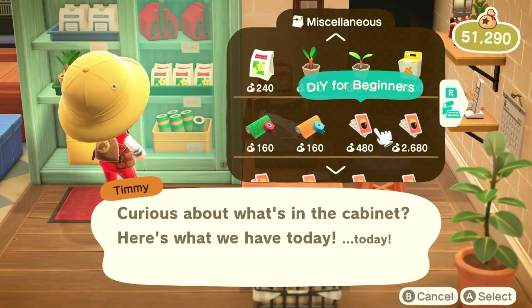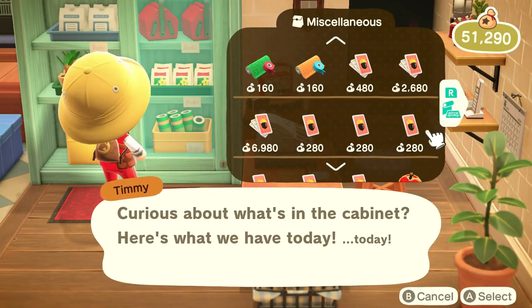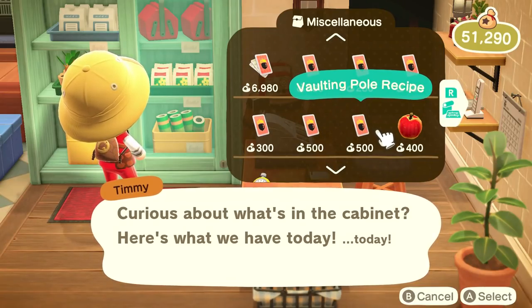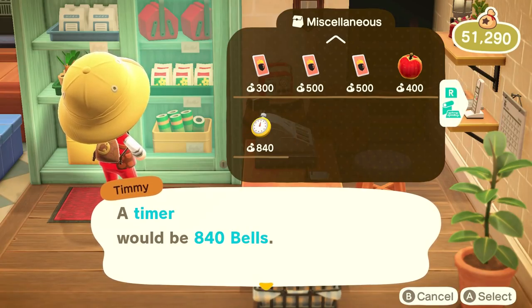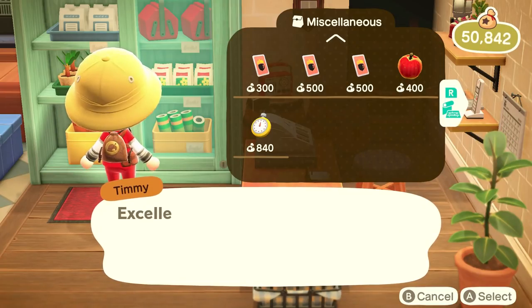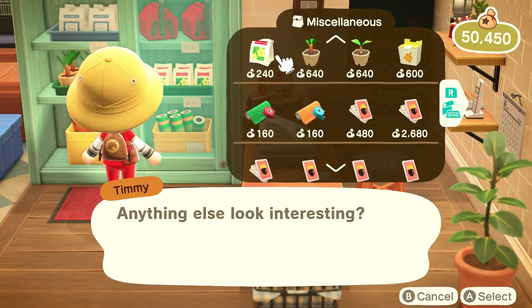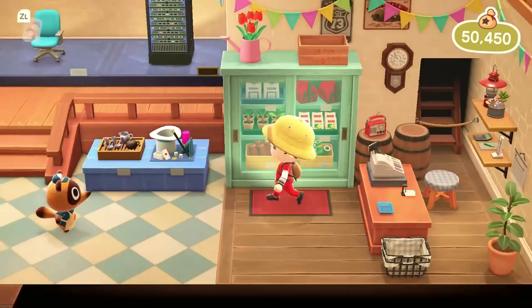They've expanded. We've got pretty much the same flowers, and now two wrapping papers. Slingshot, ladder, folding pole — nothing new there. Oh, there's a timer! I have no idea what it's for, but I'm very interested in buying it.